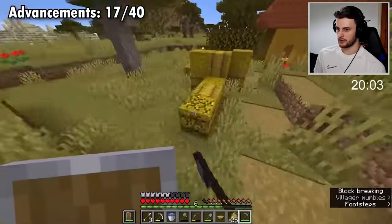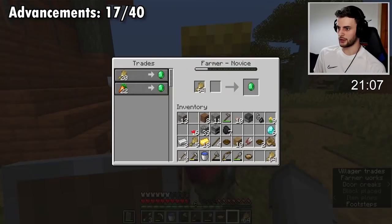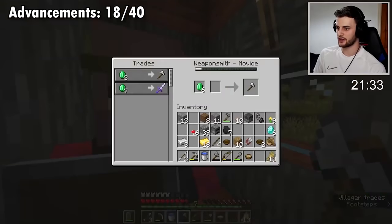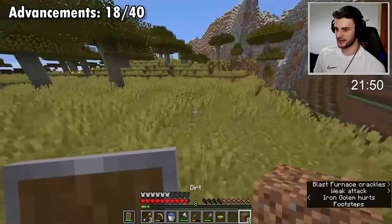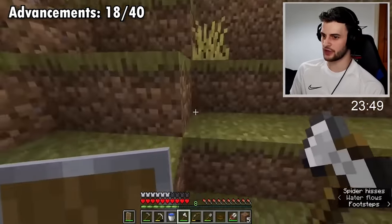I believe I can breed a couple of animals together and that should get me another advancement. There we go - the parrots and the bats. There's more wheat to steal over here. If we place a composter and break this table, we now have a farmer that will trade us wheat, which gets me my 18th advancement. I'll just buy an iron axe. Let's shear this pumpkin and pick it up - I can use that later to spawn an iron golem.